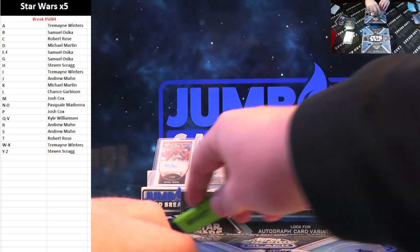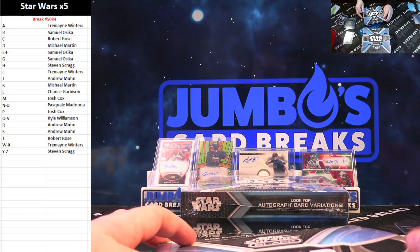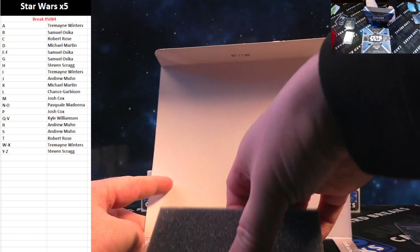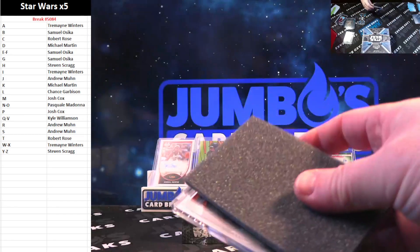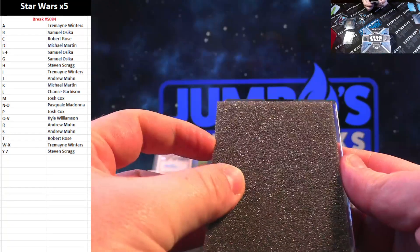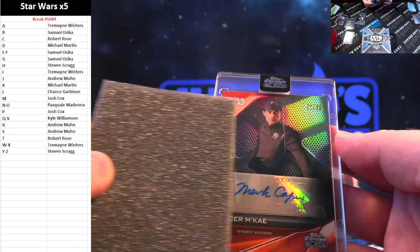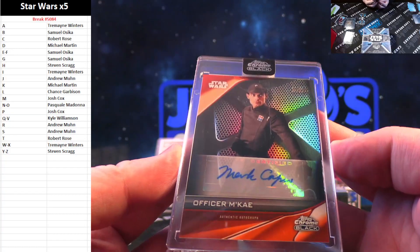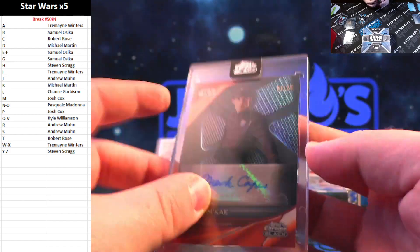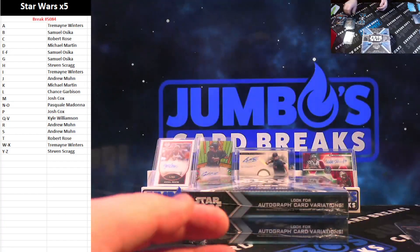Box three — I got Joe Sodei over here. Got our pack and our ink — that orange auto to 25, 21 out of 25. Orange ink, good luck. Officer McKay for the O spot, Pasquale Madonna. Officer McKay — that's 21 out of 25 on the orange ink.